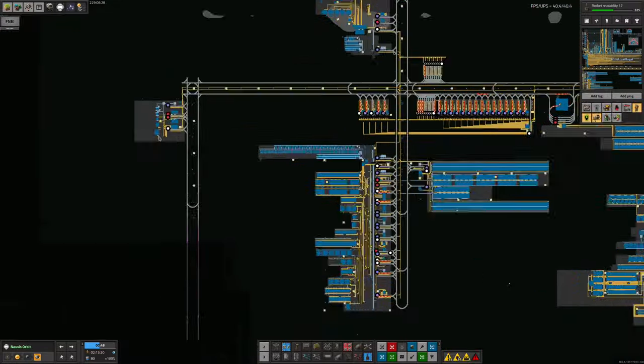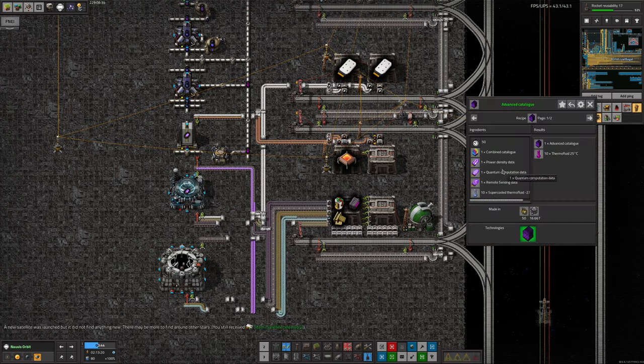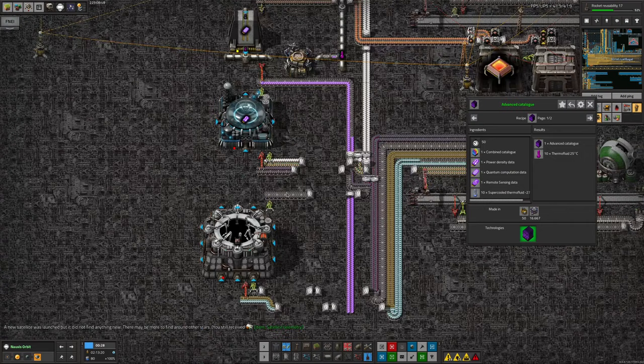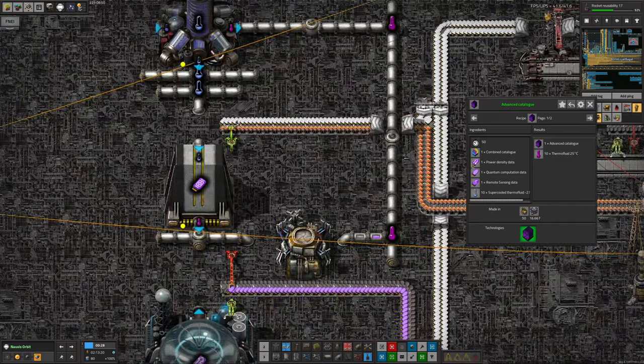Tristan's been working on the data cards for it over here. There are three data cards and a combined catalogue required - four things in total. The remote sensing data is the one where you send off a probe to launch into space and it comes back with those data cards - that's relatively easy. Then you have the quantum computation and the power density data - those are again fairly easy, requiring certain bits to be fed in, and these are all bits we already have.